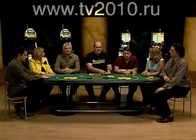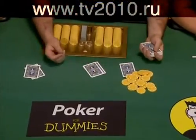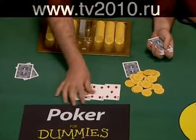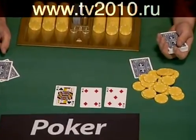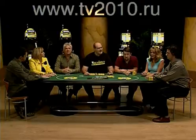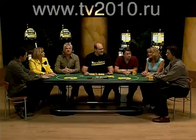With the pre-flop betting complete, the dealer pulls in the pot and then deals out three cards face up in the center of the table. These are the common or community cards that belong to all players — these three cards are called the flop. You'll hear that all the time on television: here comes the flop.